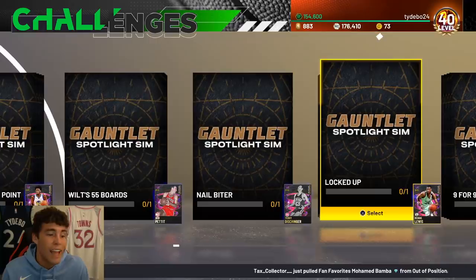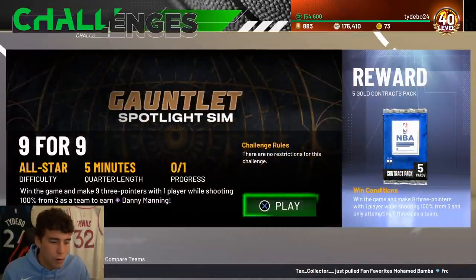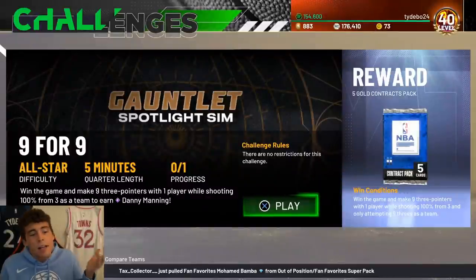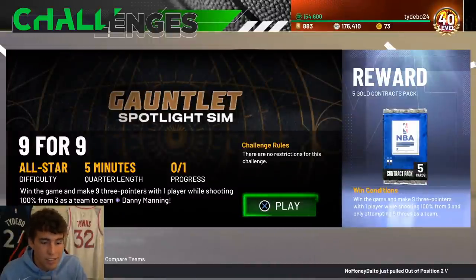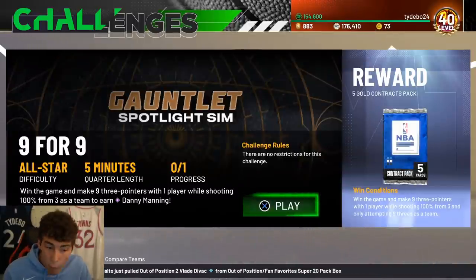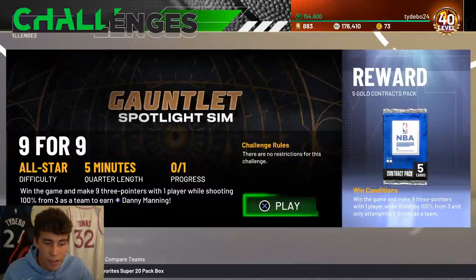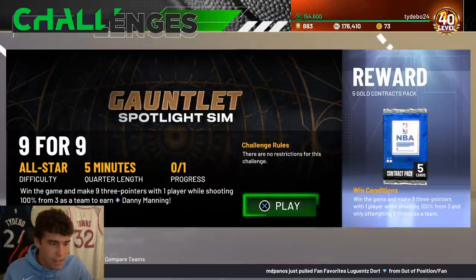Last challenge - win the game and make nine three-pointers with one player while shooting 100% from three and only attempting nine threes. This is All-Star difficulty in a five-minute game. Get all nine three-pointers out of the way first so you know if you need to restart. All of your first nine shots are from the three-point line with probably Luka Doncic. If you go nine for nine, you cannot shoot from three anymore - one miss and it's over. Once you go nine for nine, slow the pace and win the game.